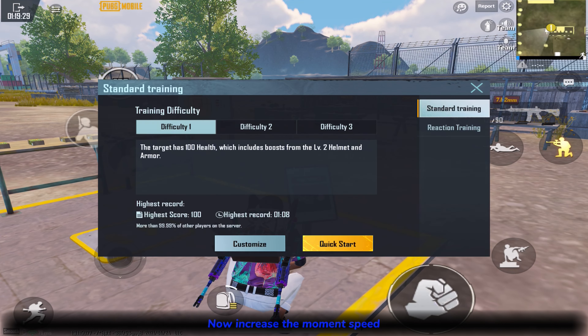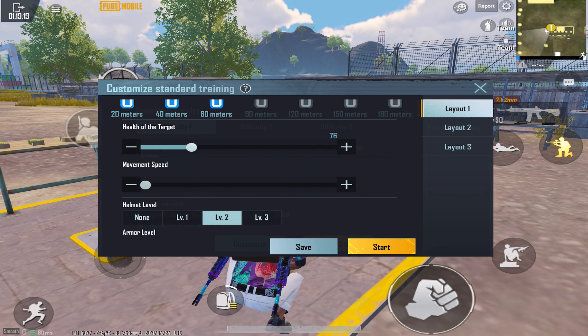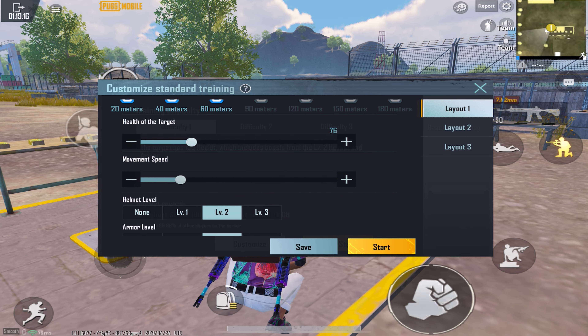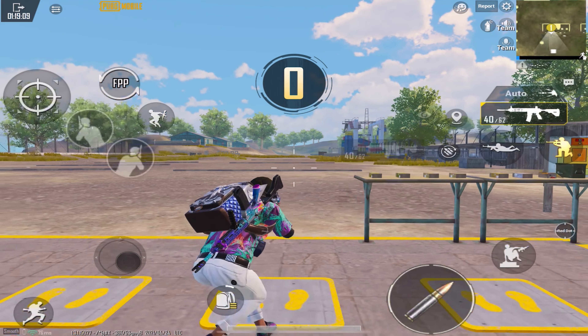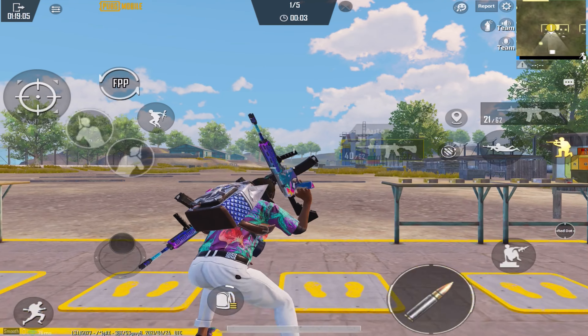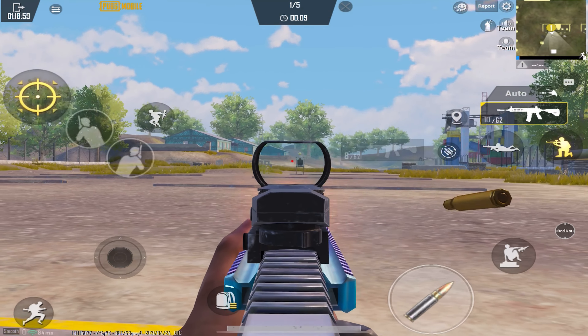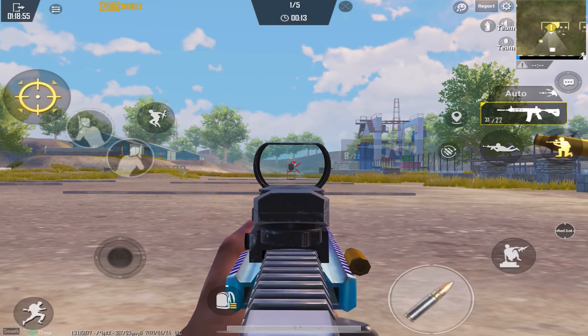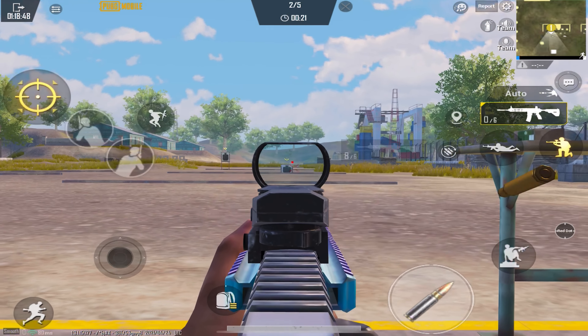Now increase the movement speed, as in TDM or classic mode you will often see enemies running or moving right and left. Make sure you do this for 10 minutes before starting classic matches.